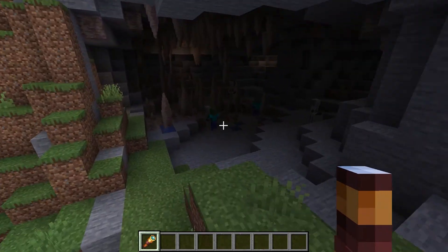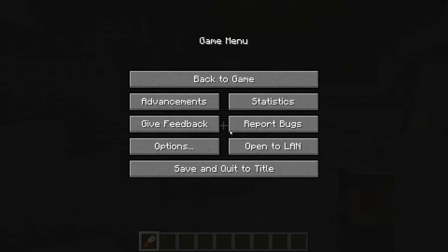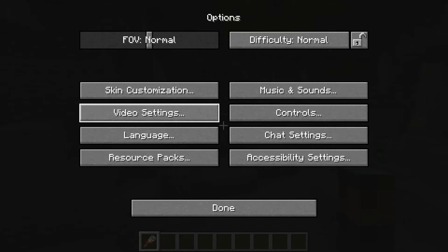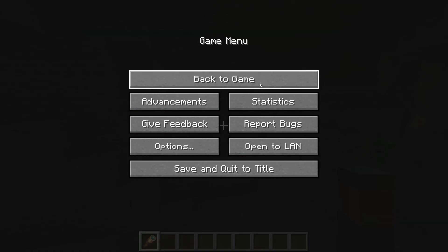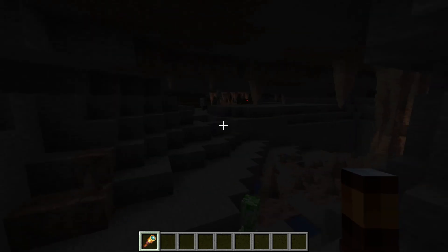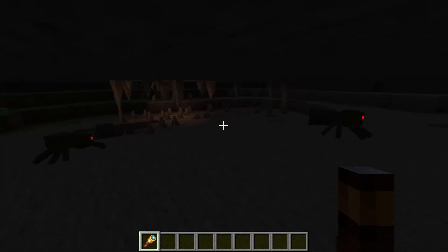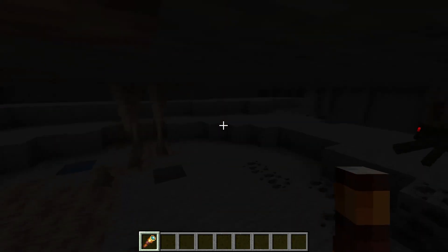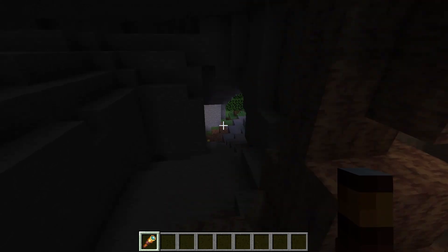Copper now generates how it's supposed to, with increased amounts of copper. Look at these caves! I'll see if I can pop the brightness - I am as bright as I can be. I think it's a mod that increases brightness even more. You can see little pockets of copper here and there - this is a pretty cool cave.